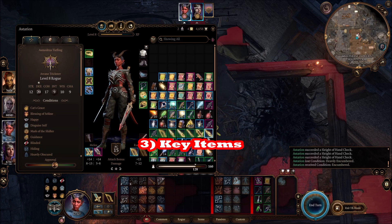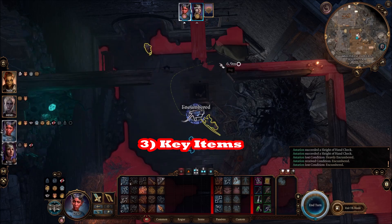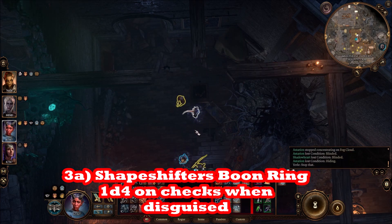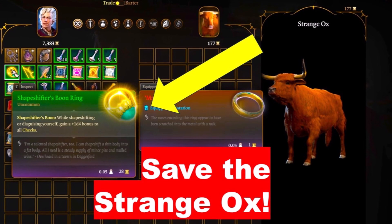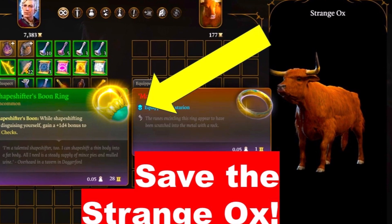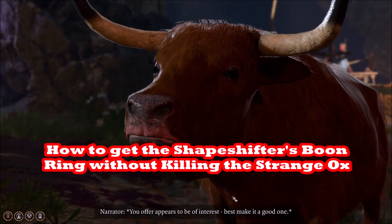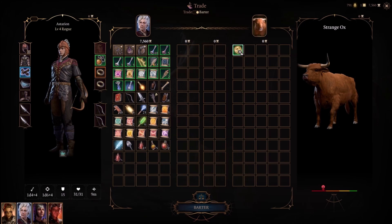There's the Shapeshifter's Boon Ring, which I have a video on. That's off the Strange Ox, and it gives 1d4 on all checks — you're going to put that on Astarion. You should look at that video because there's some story content associated with the Strange Ox. You can buy it off him with this trick, and I'll put the link in the description. You can also just kill him and get it.